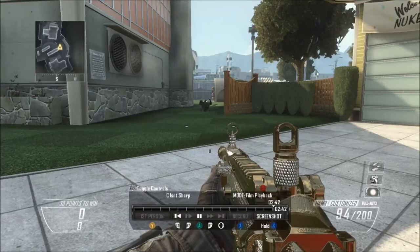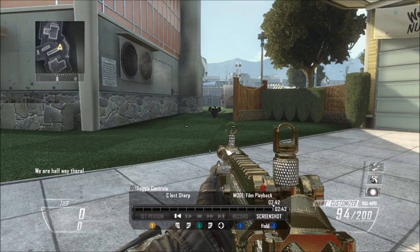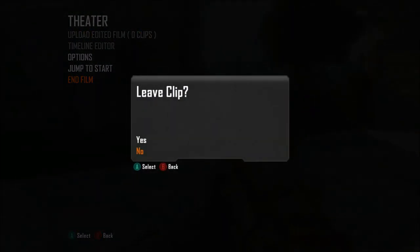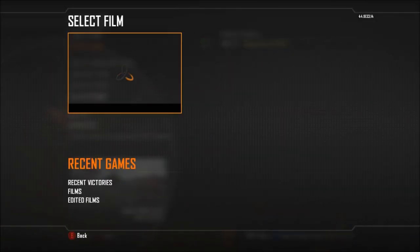Once the clip freezes, you can end the clip and move on to the next one, which is Jiggy Part Two. Once it does actually freeze, wait a couple of seconds then hit Start to end the film. After you end the film, go ahead and load up Jiggy Part Two so you can watch it and get the mod menu entirely.